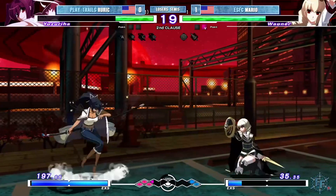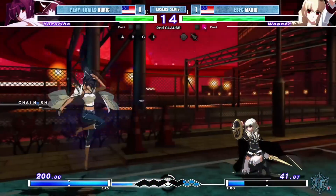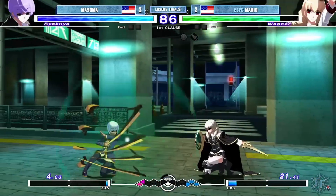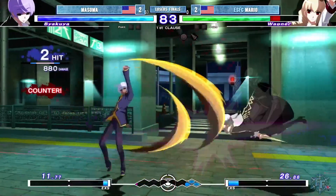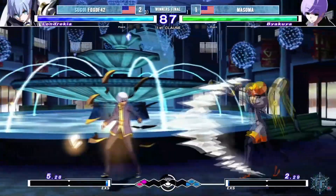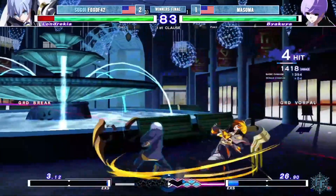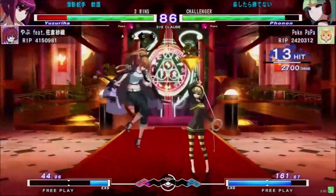If you still want to keep up the pressure, then you have to be mindful of green shields by doing extremely short block strings. Be careful with baiting green shield for too long, as it can be predictable, leading to a mashout. An alternative way to carry on pressure while baiting green shields is to simply assault. This is because assault has the potential to jump over low pokes and crush blue shields. In this game state,